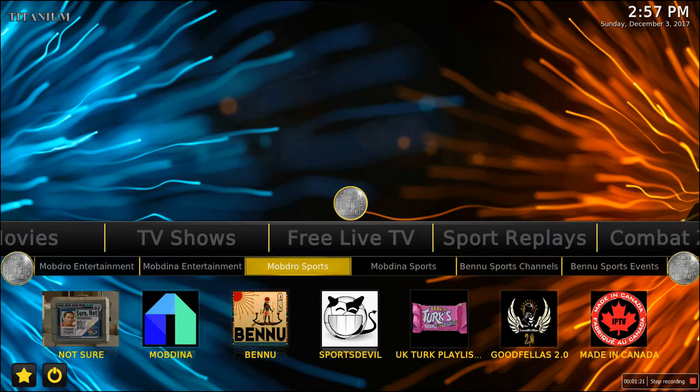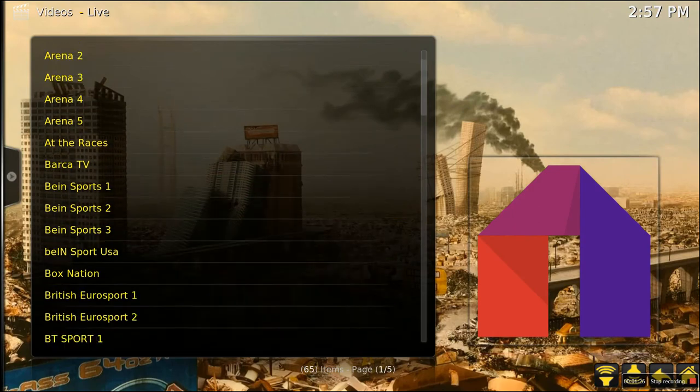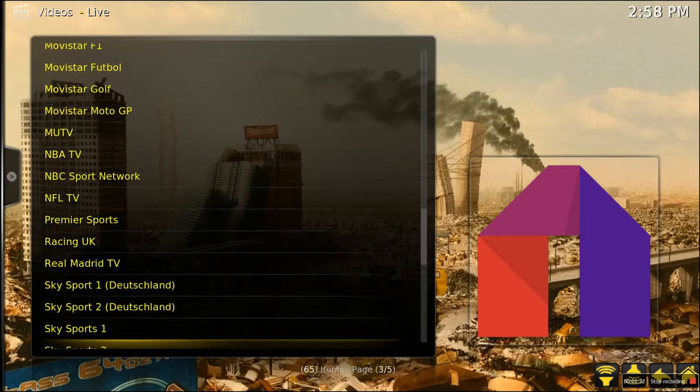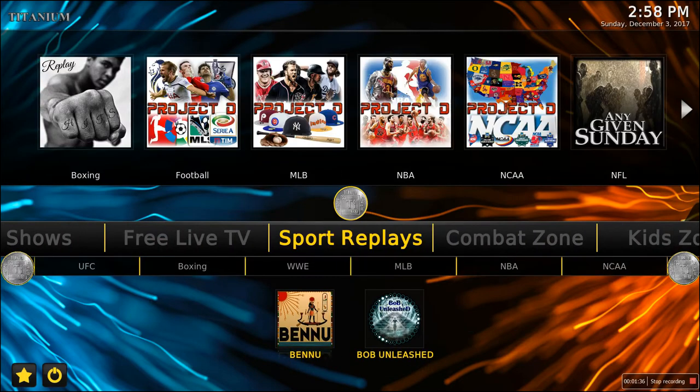Mobdro Sports is nothing but sports channels if you're looking for your games — NFL Network, ESPN, and all that stuff. You just click on it and then you usually click a 720p option. Sports Replays is pretty cool: you've got UFC, boxing, WWE. If you missed a game you can go through there and watch it in HD.